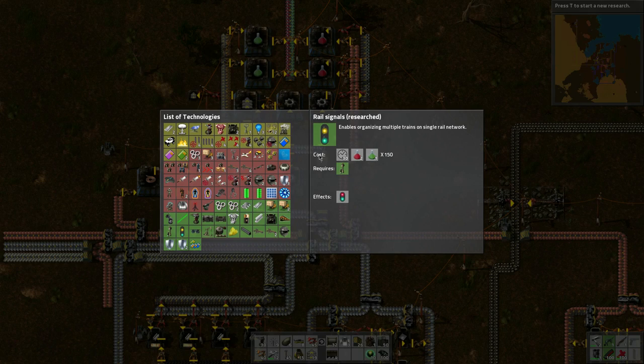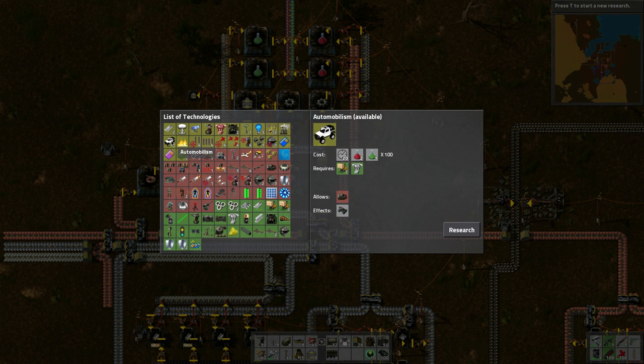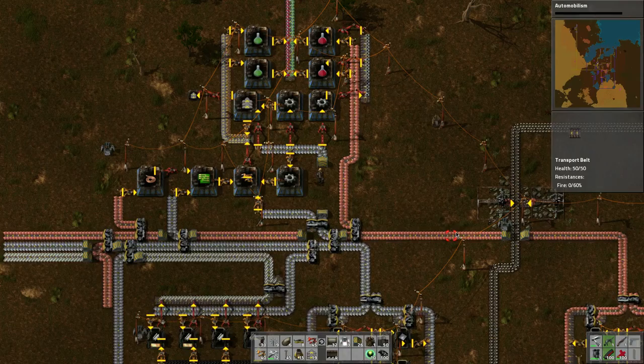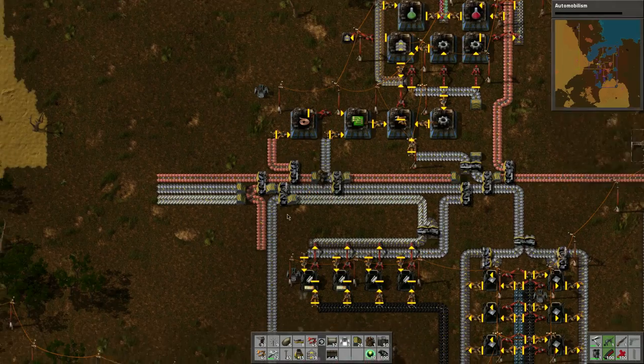Let's see what we want to do next. Let's do larger energy distribution to get the larger poles since they'll be better. Or should I do vehicle, which leads to tanks? Maybe I'll do the car since it needs research to make transportation.